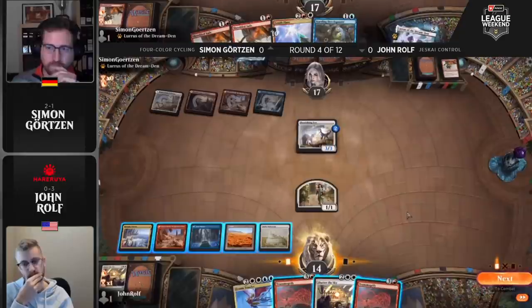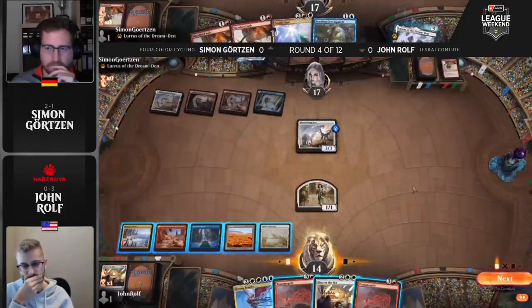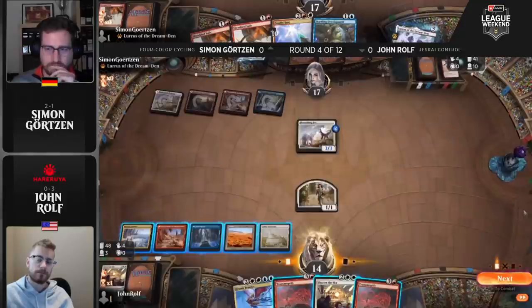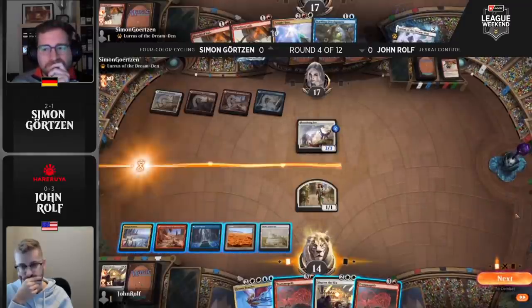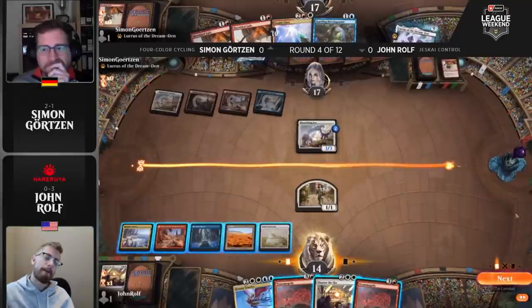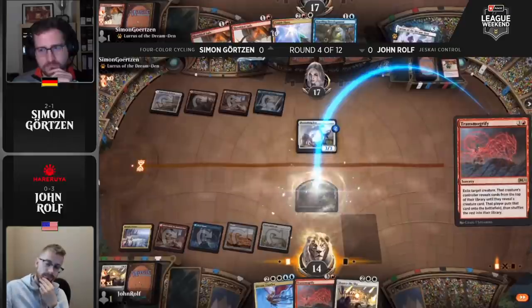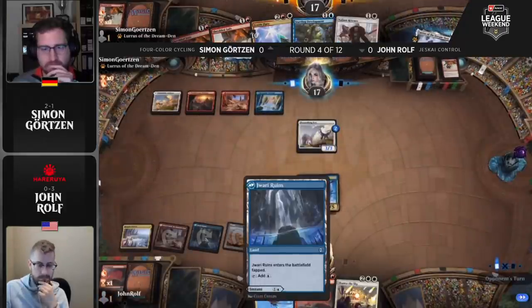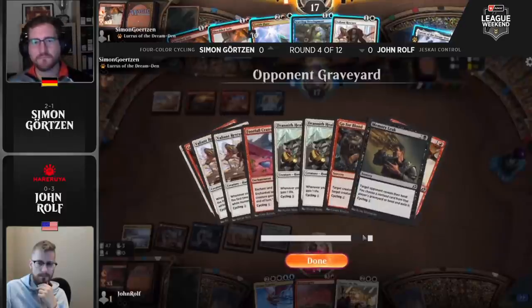Given his draws and the cycling creatures that have been killed — Flourishing Fox and the Valiant Rescuers — Zenith Flare should be able to do it kind of all by itself now. Transmogrify can go get a Dream Trawler, but that Dream Trawler can't attack right away. The Zenith Flare is at 10 so it's not lethal yet. He's got Startling Development and a pair of Shredded Sails in hand as well. It would stand to reason that Dream Trawler may get an attack in. There's Transmogrify, and it's going to grab Dream Trawler — the only target in the deck. Rolf is running all four.